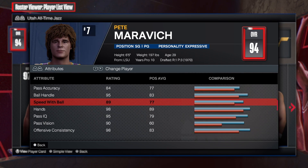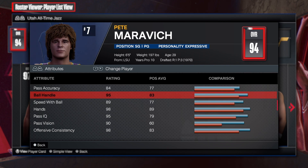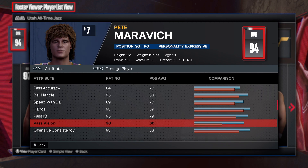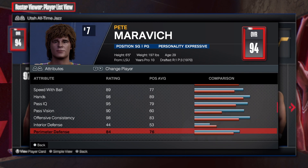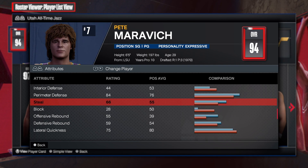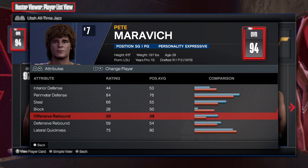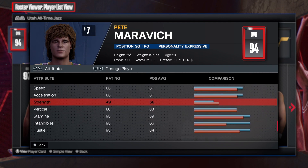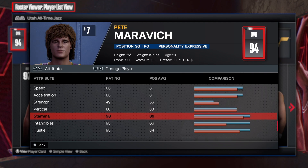Playmaking: 84 pass accuracy, 95 ball handle, speed with ball at 89 — absolutely insane. A lot of times with these all-time players it's difficult to get everything you want because 2K won't let you make a lot of builds in the 90s. Now the defense: 44 interior, perimeter is 84, steal at 66. I'd just go 60 to get Interceptor on bronze. No shot block needed, but he has decent rebounding — 55 offensive, 59 defensive, which is actually pretty good. Speed is amazing: 88 acceleration, 88 speed, 49 strength, 80 vertical, 98 stamina.